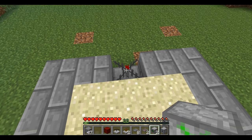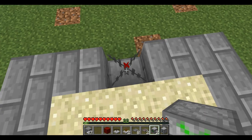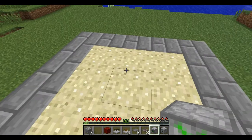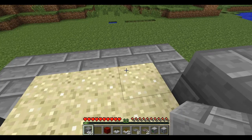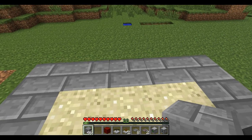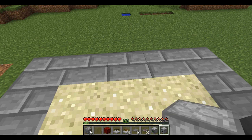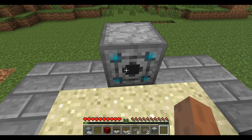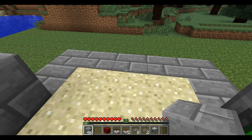On top of that, you will place a harvester. Directly across from it, you will place a block. And then over here, you will place a block dispenser. And directly across from that, you will place another block.